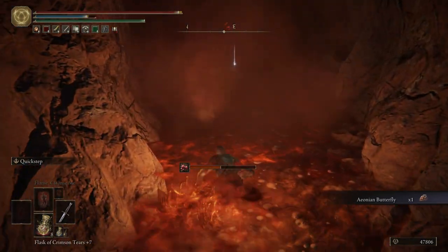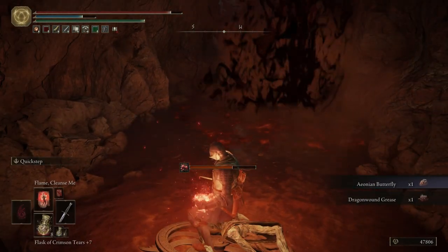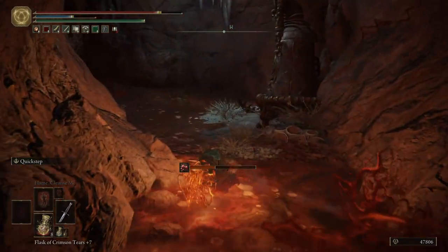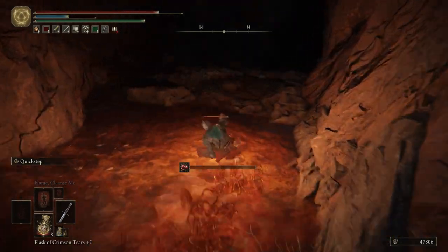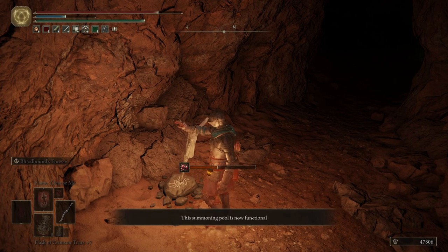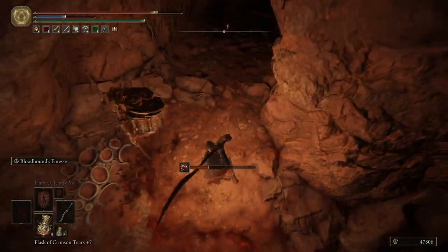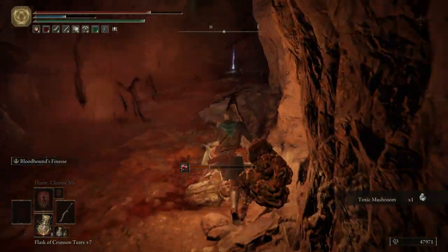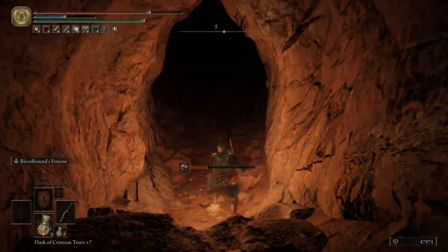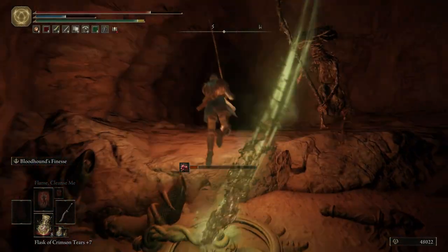Wait for this stuff to explode and then we'll go over there. Go ahead and use Flame Cleanse Me. Activate this Summoning Pool. And now we can have our Bloodhound's Fang out — we don't need the Dagger anymore. Grab the Serpent Bow.